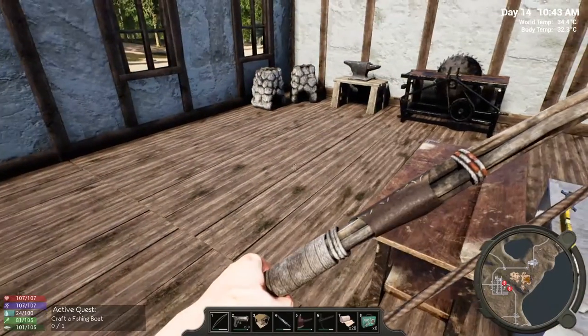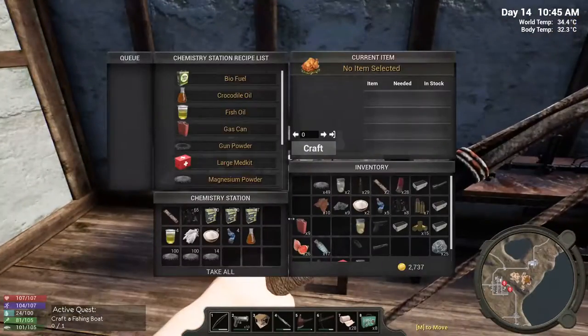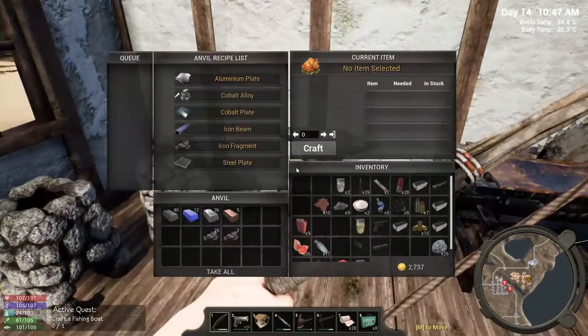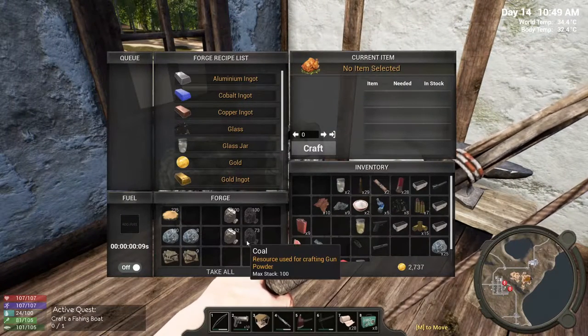What is that — maybe the chemistry station? Look at how much magnesium we got. We probably don't need to be picking up any more of that — we've got 263 magnesium. We are so good on magnesium.